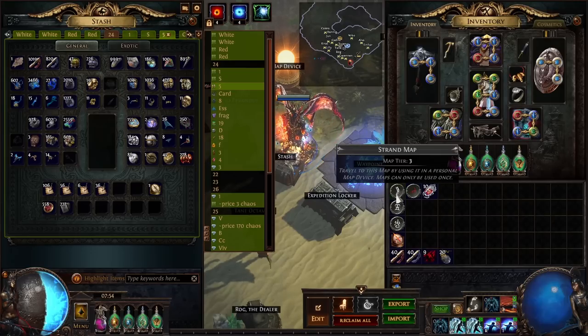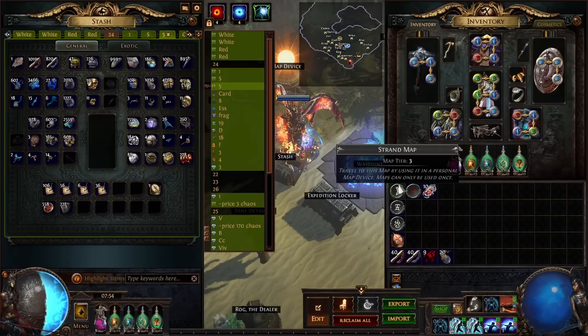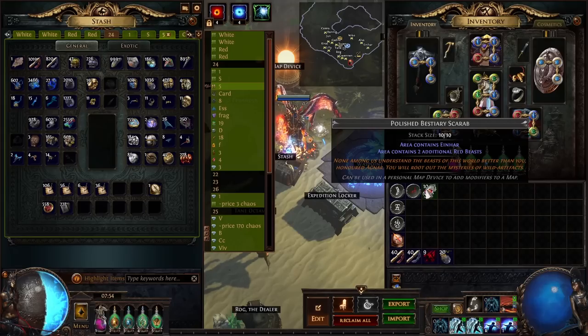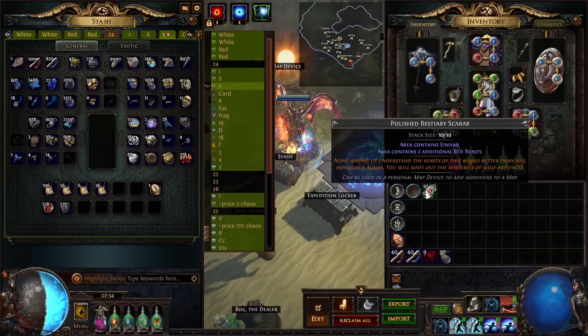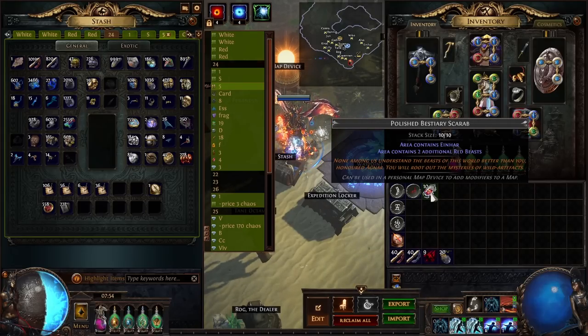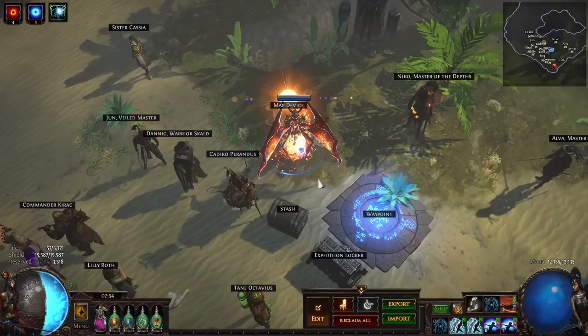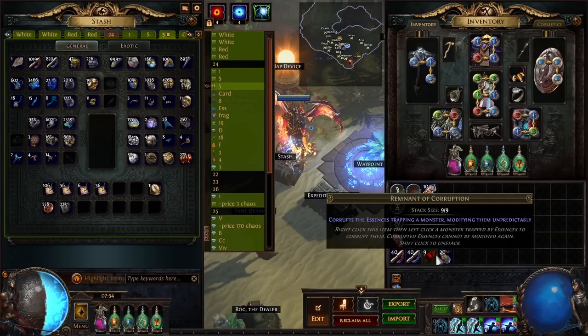It doesn't really matter which map you go for as long as they are up to tier 4, so you can get the most amount of creaky chimerals. You want to go for a small, fast layout — things like strand, belfry, and fields are pretty good. I was using a polished bestiary scarab which I was buying for 2.5 chaos, which is in my opinion the most cost efficient right now. I was also using the map mod for essences, and for that I was using Remnant of Corruption when I would find either one purple essence or at least three essences which are at least screaming or shrieking.